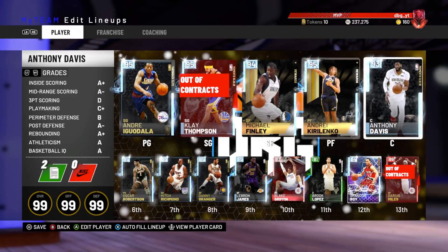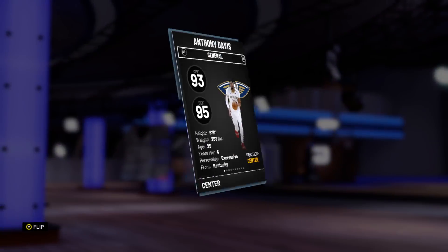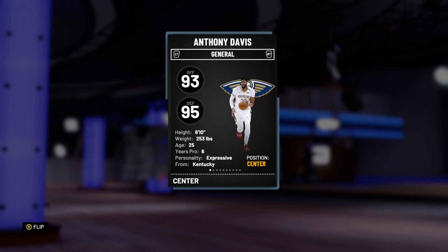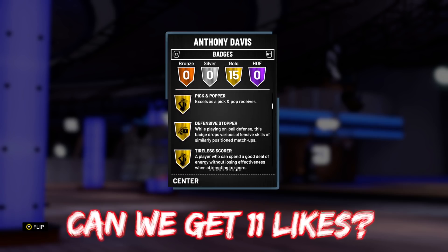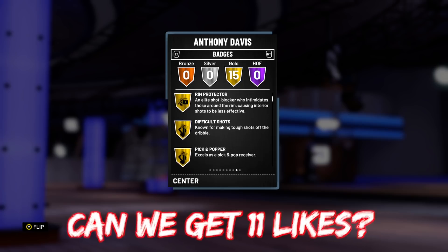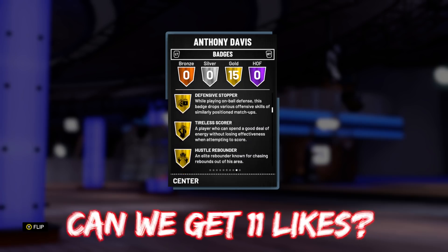What is going on guys, DBG here. In this video we are going to be doing a Diamond Anthony Davis gameplay. This Diamond Anthony Davis is 93 offense, 95 defense overall. He's a 6'10" center, so he's a little bit on the small side for his position. He's got 15 gold badges including Gold Rim Protector, which is a little bit weird — I'll get on to why later.